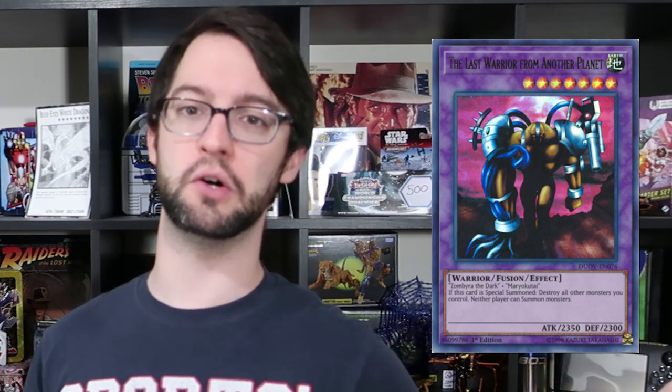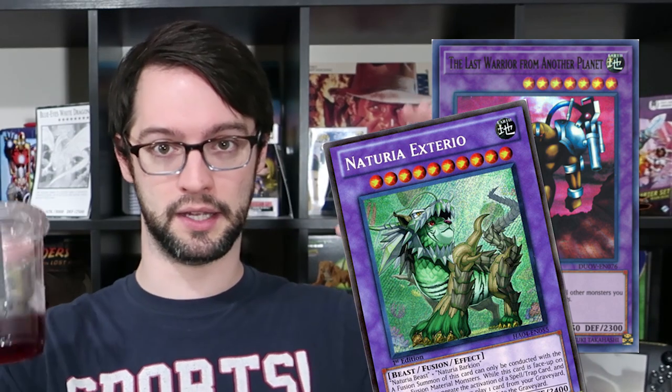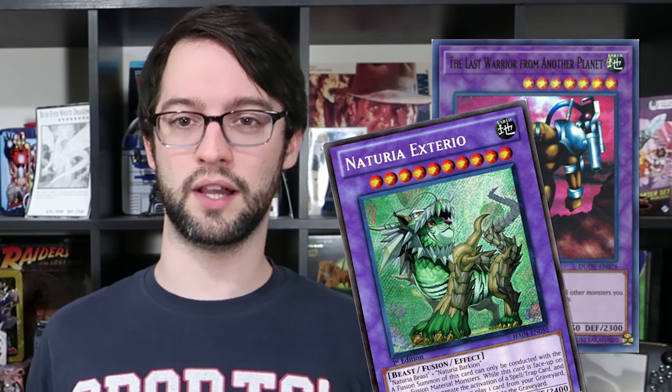And then we have some honorable mentions. There's a ton of honorable mentions because fusions is like the longest running extra deck summoning mechanic that we have - so we have a huge 15-year library of cards, a lot of which are still pretty good. One of the oldest ones we could give an honorable mention to is Last Warrior from Another Planet - this thing nukes your own board when it hits the field but prevents your opponent from summoning anything at all. They just can't summon - no specials, no normals, deal with it. And his best friend Naturia Exterio which has just got an omni-negate. Both of these are normally brought out with some sort of cheating the extra deck card like Waking the Dragons.